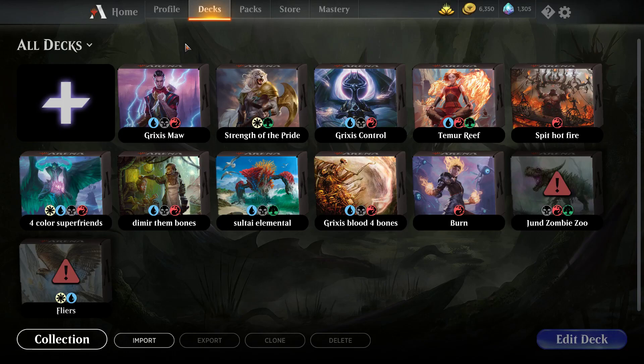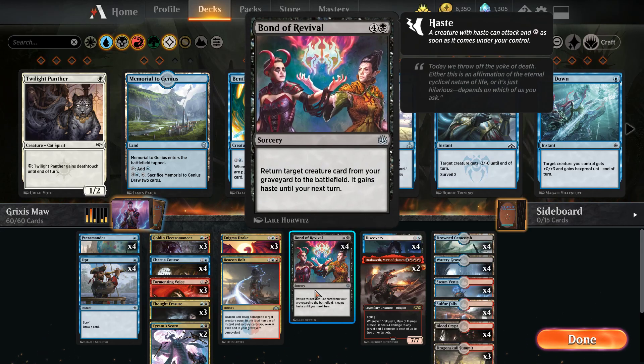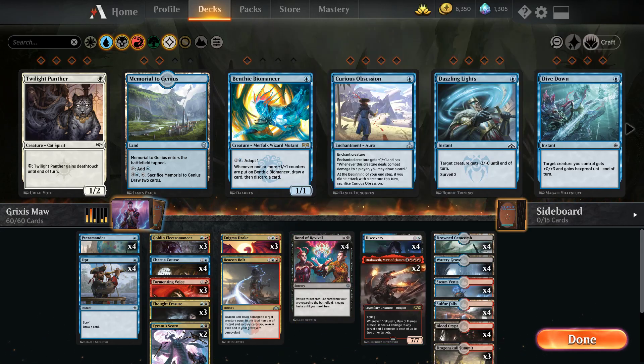Hello everyone, Colvin here. Today I've been working on something new: a Grixis deck. The deck is essentially the Izzet Arclight Phoenix deck without Arclight Phoenix, splashing black to add a little bit of versatility and get the nice synergy with Bond of Revival and Maul of the Flames.